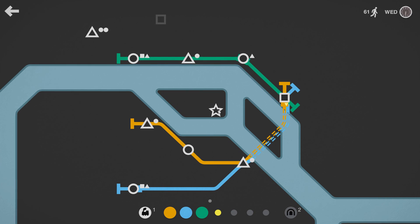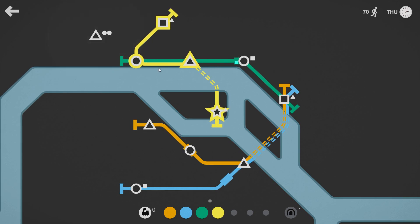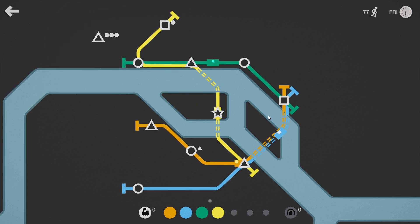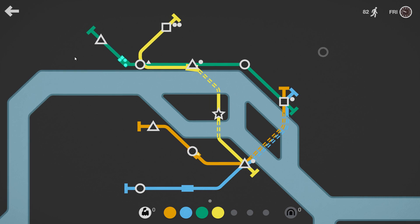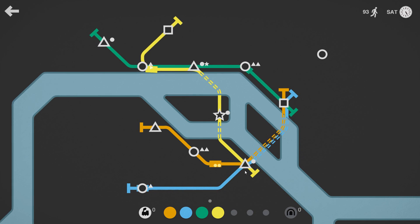We have a star forming here — everything so far is all right, nothing too much to worry about. I'm thinking of connecting the star up with the yellow line. I'm going to do a little weird curvy line here and maybe connect that to a triangle, so now it has all the kinds of shapes. Hopefully it connects up to the green, the orange, and blue. The most diverse route right now is probably the yellow line — it has circle, triangle, square, star, and one more extra triangle, which doesn't hurt because it's a big interchange station.